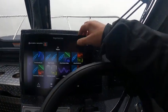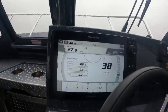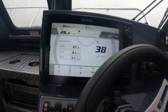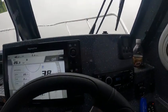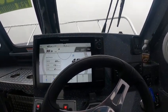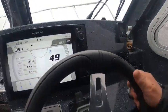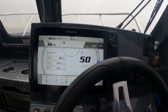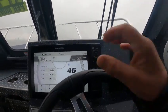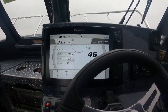We'll go back into my gauge. 28.9 gallons an hour, 3.2 miles per gallon at 26 miles per hour — that's pretty good. Cruising speed, trim up. About 4,500 RPM. Now that is 13 — that's really good — 2.6 miles per gallon.